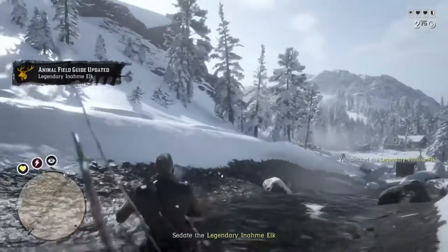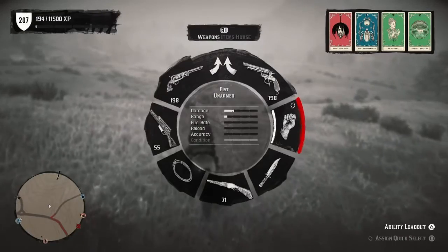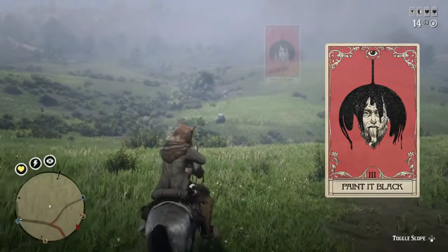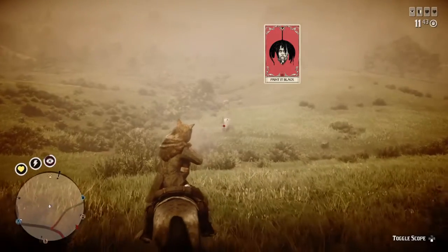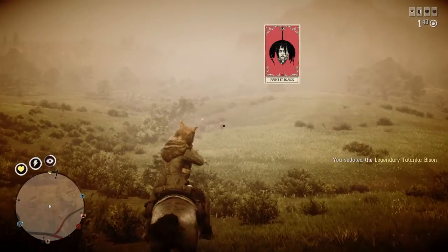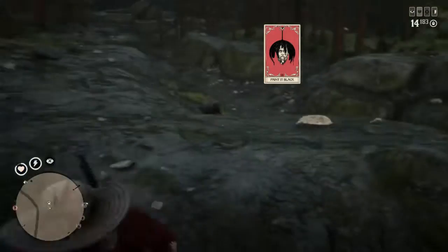For the ability cards, we found two primary cards to use. We'll start with the most important card, which is the Deadeye card Paint It Black. It's important to note that with Paint It Black, you can't paint the Legendary Animals — they're unmarkable. But the other function of Paint It Black is that it eliminates the bloom on your rifle.